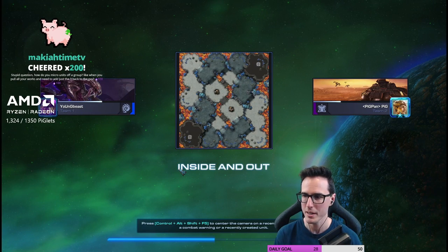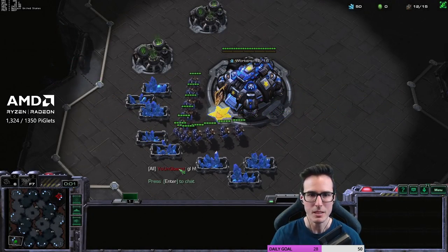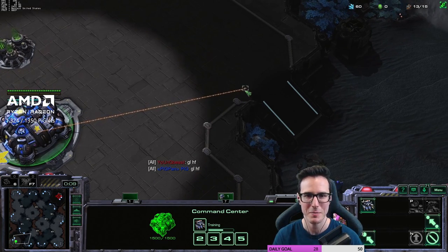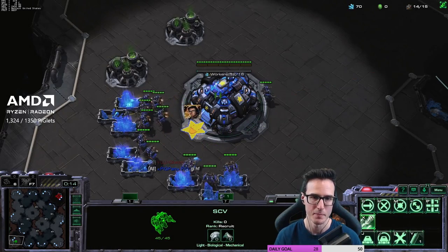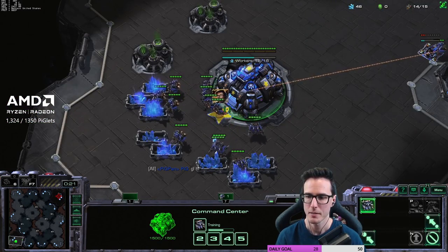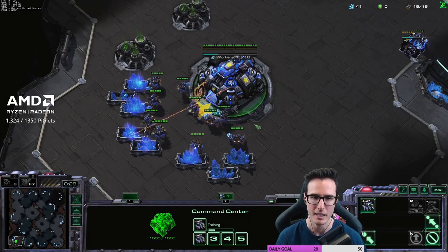The three racks build has upgrades kicking in pretty early. Thanks for the 200 bits, Maki. How do you micro units off a group? — like when you pull your workers and need to adjust the three back to gas?